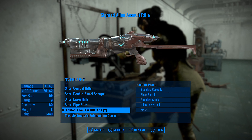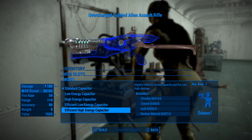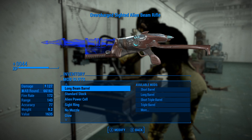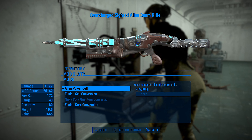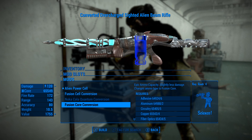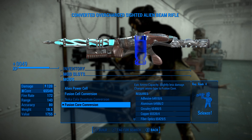Here we are at the workbench. You can't create this rifle at the chem station, not to my knowledge — I checked and I didn't see it. Now you have some different capacitors here, we're just going to go through some options. We're going to go with some high options — long beam barrel, this looks fun, let's try this out. Standard stock — no, let's get a marksman stock. Alien power cell, fusion cell — what's the difference? This does more damage. Epic ammo capacity — I like epic ammo capacity. Slightly less damage, I can live with that.